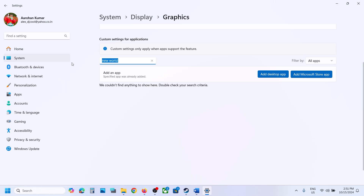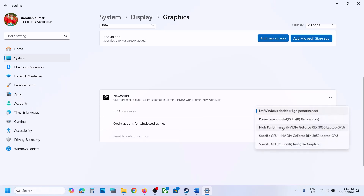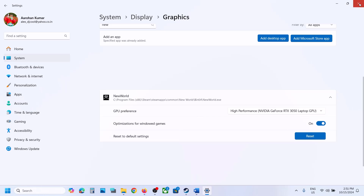Find New World in the list, click the dropdown arrow, and select High Performance to use your Nvidia or AMD dedicated graphics card. Select High Performance and then launch the game and check.